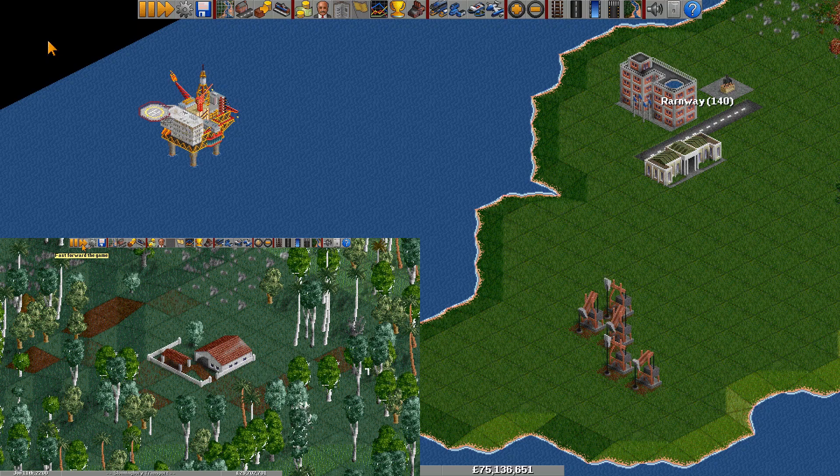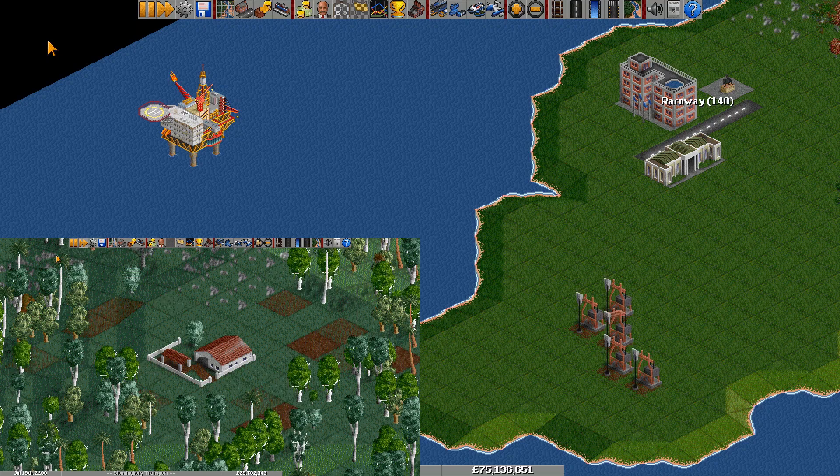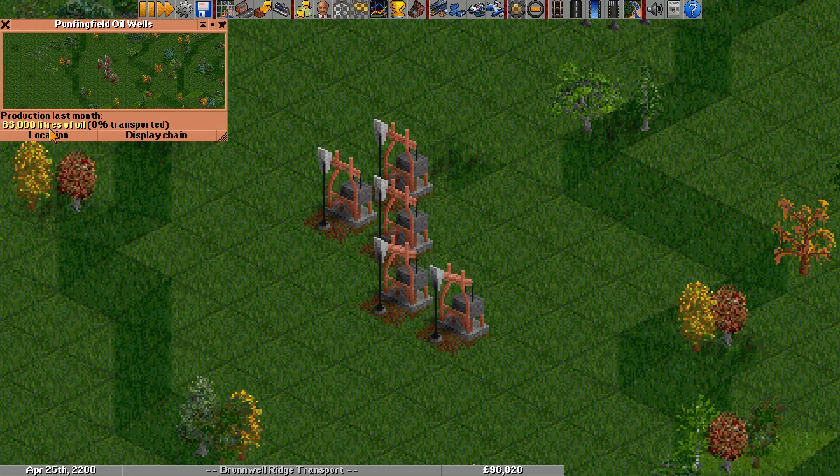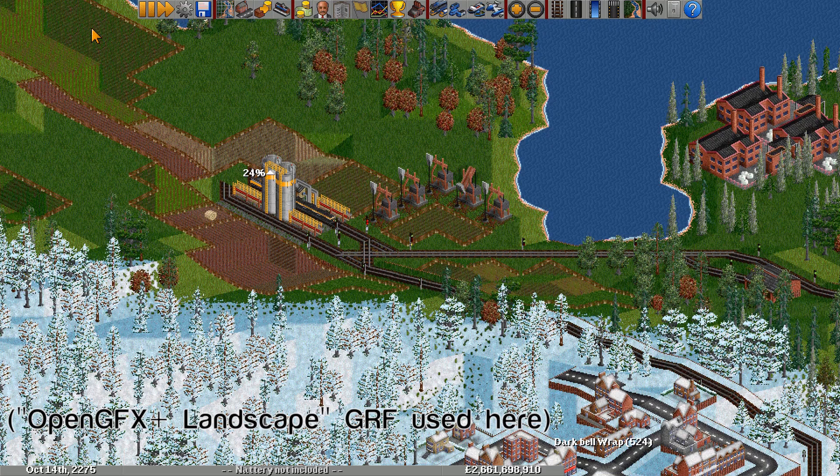Let's start with the temperate oil wells, which are very important to know about. The oil wells never increase production — whatever production they currently have is only going to go down. Like other industries, they have a 4.5% chance of changing production each month, but whenever this occurs, they can only decrease production, so the player can't influence their production at all. This behavior was included to match the original Transport Tycoon Deluxe, and it only affects oil wells on temperate.